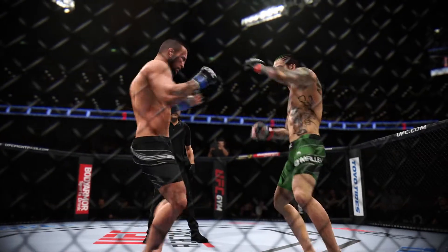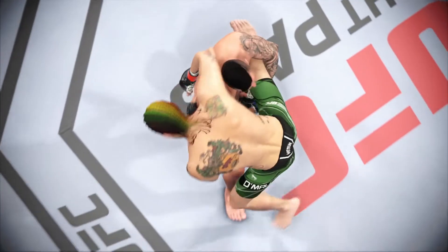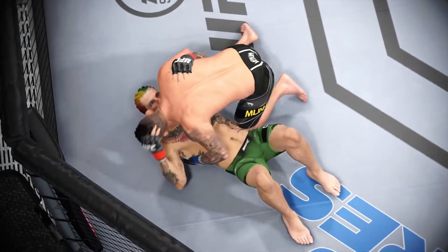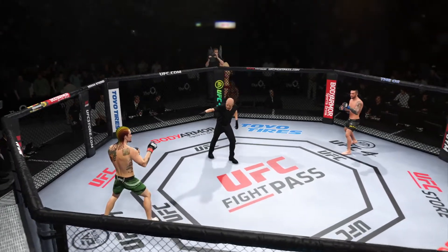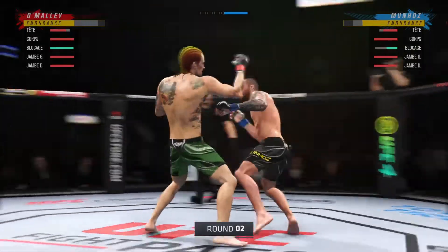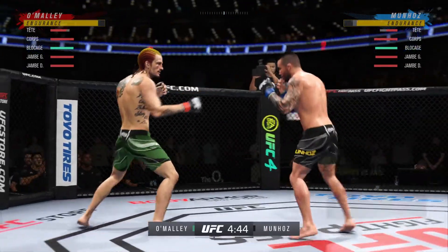What a round it was, especially from a striking standpoint. High level striking — this is what people come through the doors to see. Two men standing a quarter inch apart, chest to chest, forehead to forehead, letting it all fly. I'm surprised nobody went out, but it does excite me for the next round. Round two is now upon us. Pretty competitive first five minutes — it's exactly what we expected. These two guys are evenly matched. Let's see who really takes control as we go into the second round.